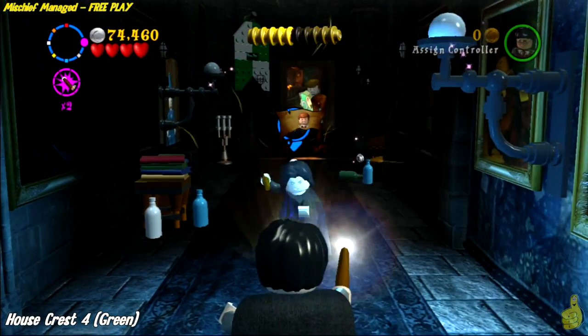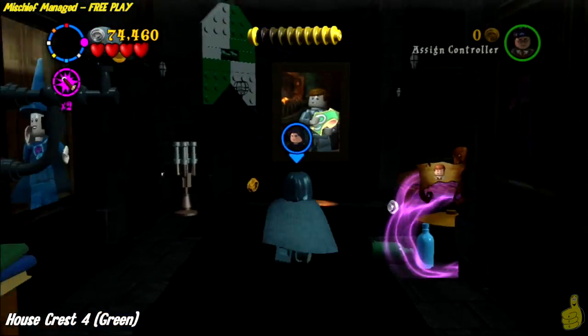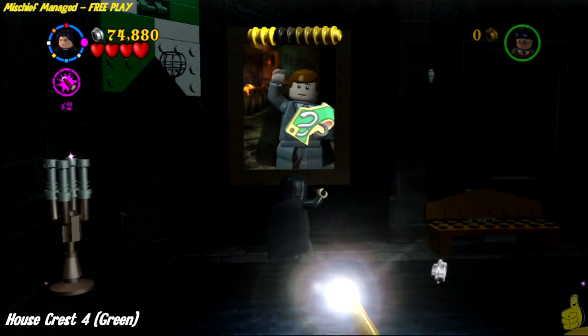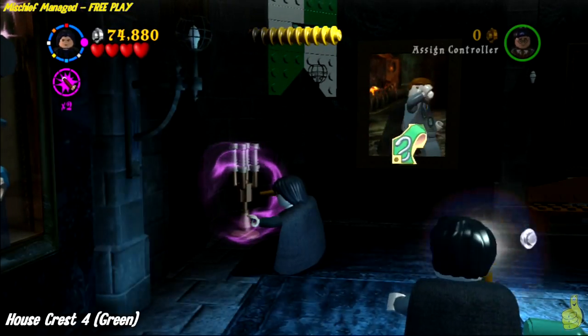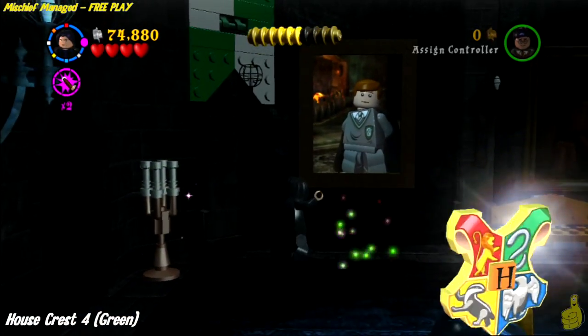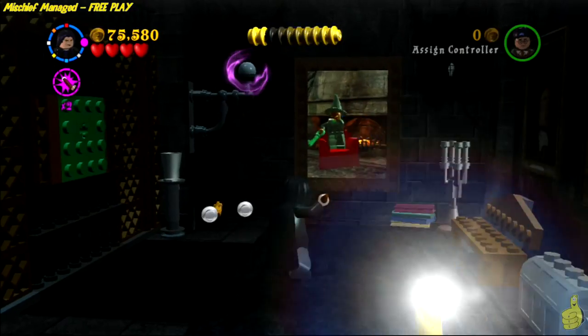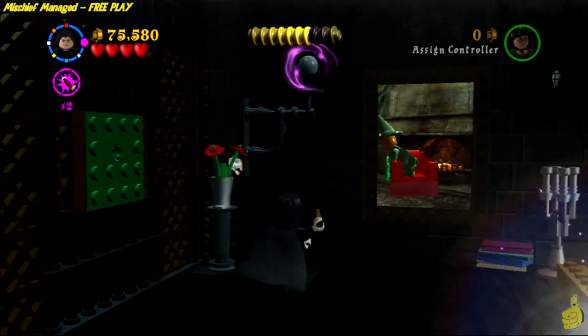Once you get inside, you're in this hallway — this is where that Slytherin character is required. We're going to use Professor Snape because we already had him; he was easy enough. We'll go ahead and wave to the character in the picture frame at the end of the hallway, and he'll go ahead and kick down the final house crest.